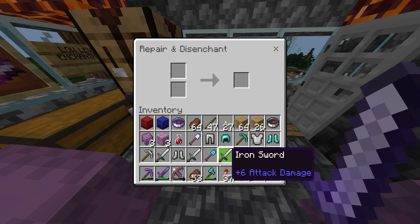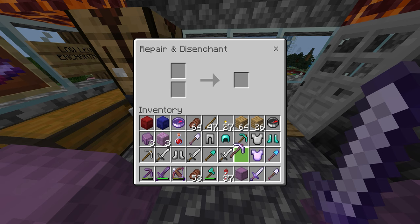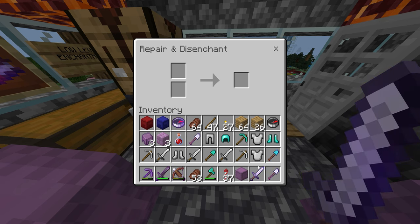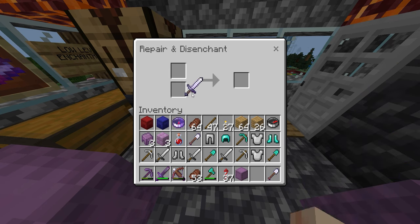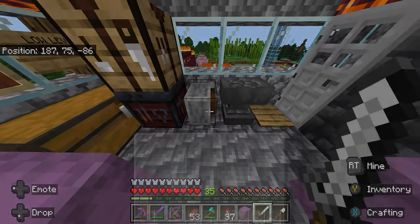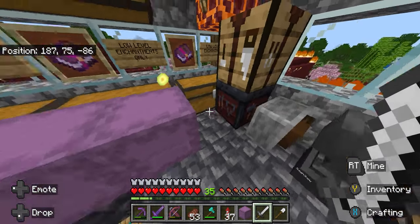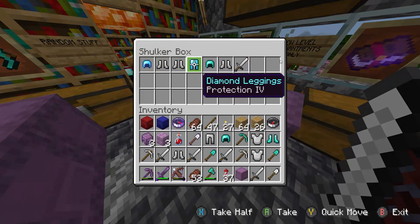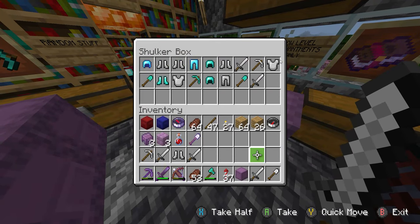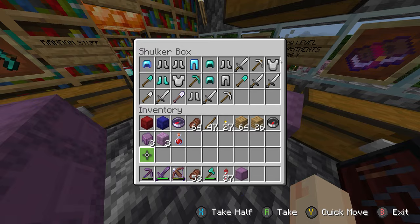All you need is a grindstone. When you get back from looting your end city and bringing your shulker boxes with a bunch of your loot, you can sit here and disenchant everything. As you can see right here as I'm disenchanting and getting rid of items and then looting some more and disenchanting that loot too — I'm getting all this XP level.